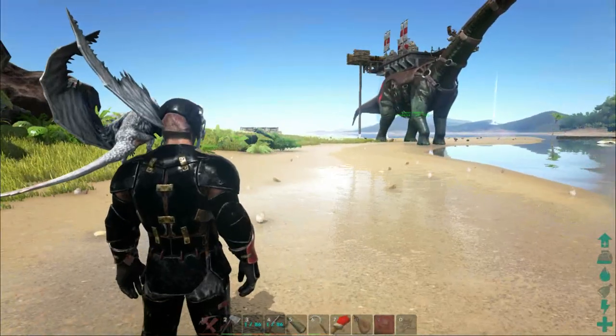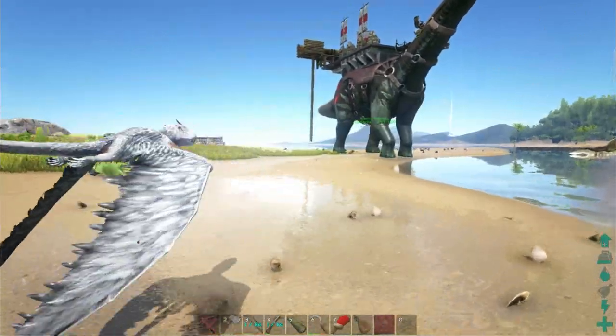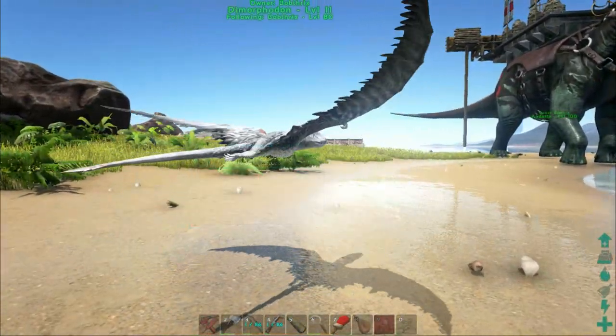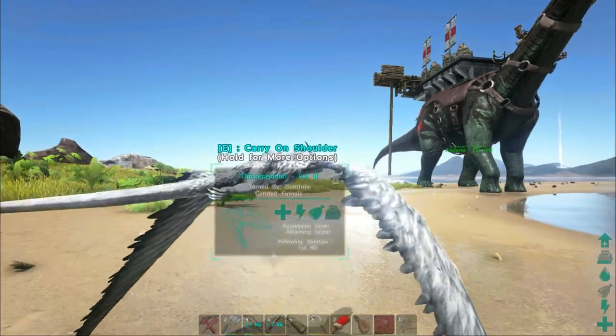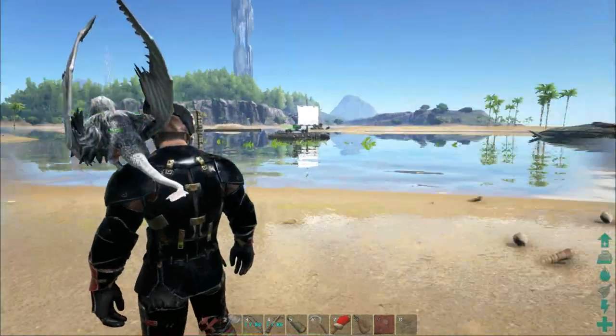The Dimorphodons are now able to be carried on your shoulder as little hunting pets. If you throw them at an enemy while you're in combat, it will go and attack them. If you have the pet on follow, it will simply come back to you after the fight is over — if it survived, that is.